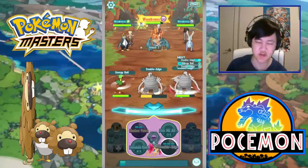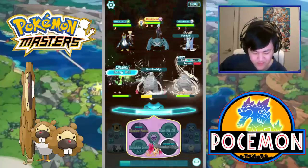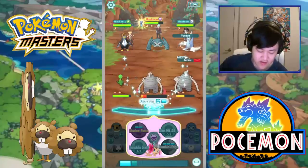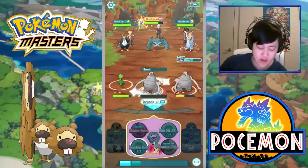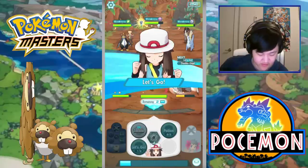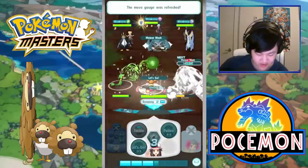Metagross doesn't really need too much Move Gauge. Even though Metagross is really slow, I don't think it needs Move Gauge, just for the fact that it has Bullet Punch. You can just cycle between Bullet Punch and Iron Head. We need to use Bullet Punch for the most part anyways, because we get crit from Bullet Punch. So just cycle between Bullet Punch and Iron Head whenever you need to use them.